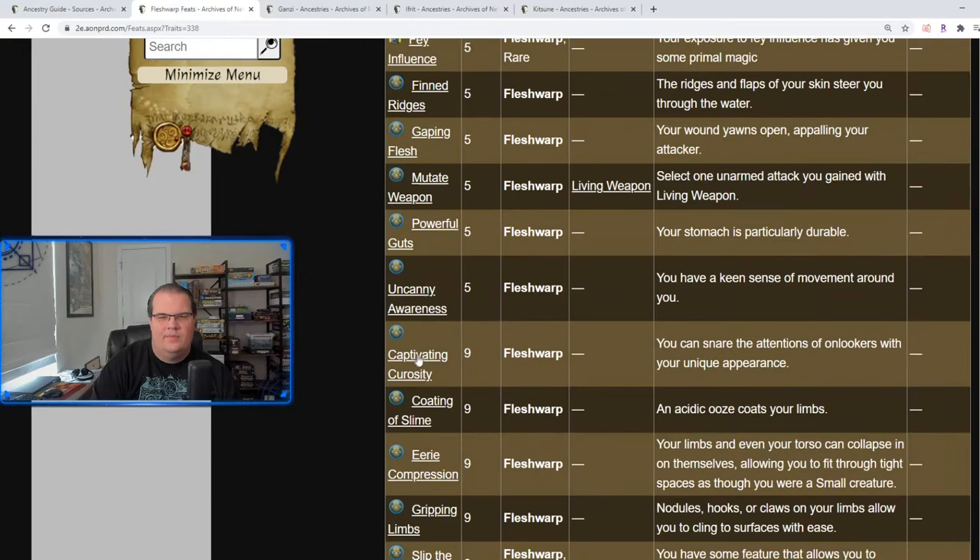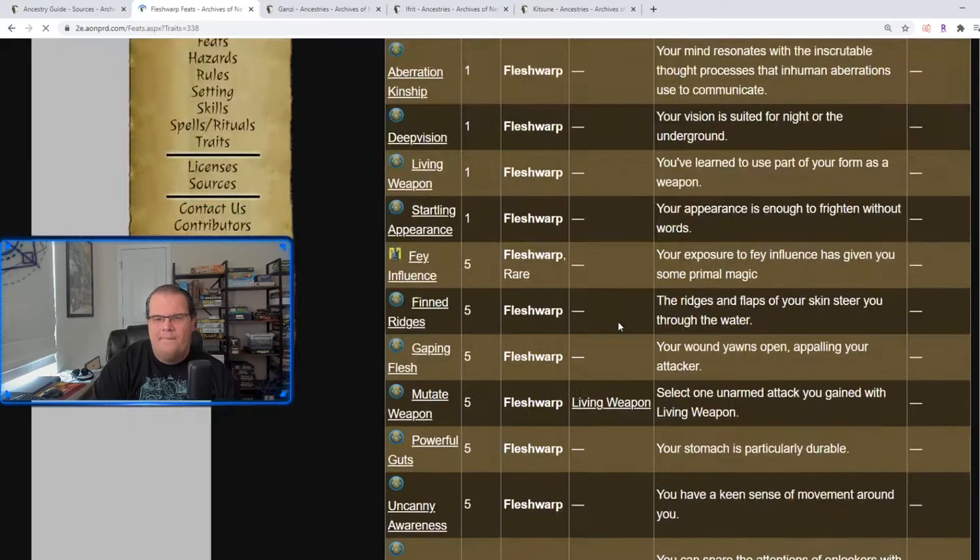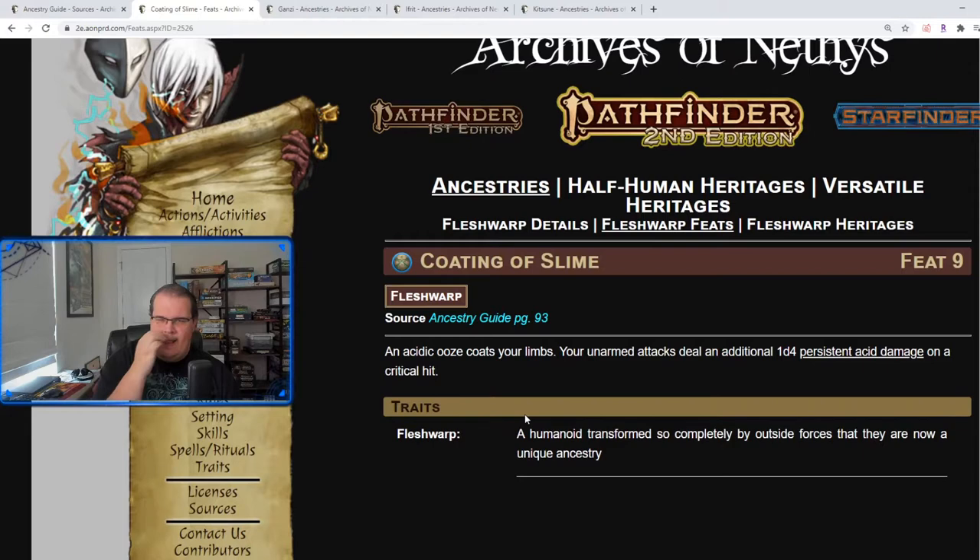Captivating Curiosity — you look so unique and strange it's almost like casting Enthrall, which could be good. Coating of Slime: an acidic ooze coats your limbs, and your unarmed attacks deal an additional 1d4 persistent acid damage on a critical hit. Could you imagine this on a monk? Whenever you crit you do persistent acid damage plus whatever other monk bonuses you have — just extra acid damage on top of that. I think that's going to be really cool.